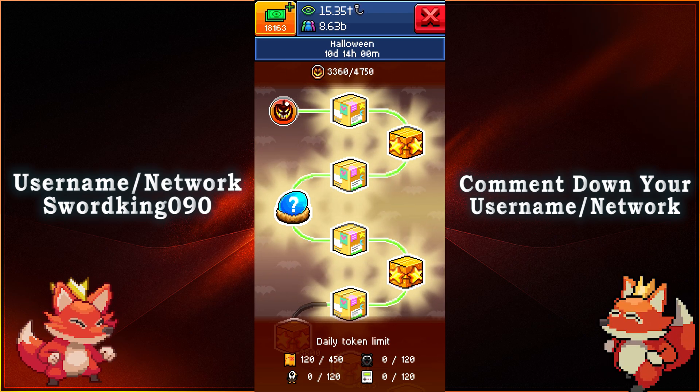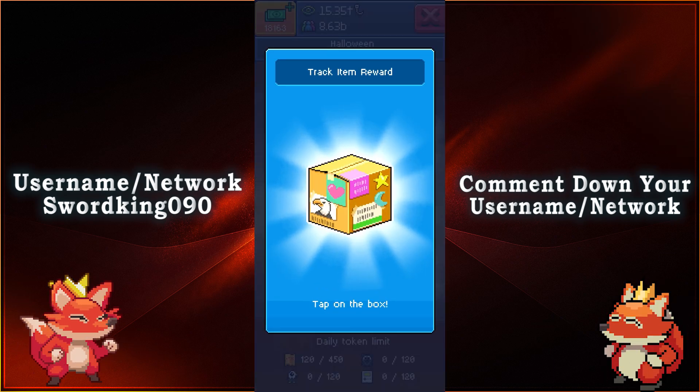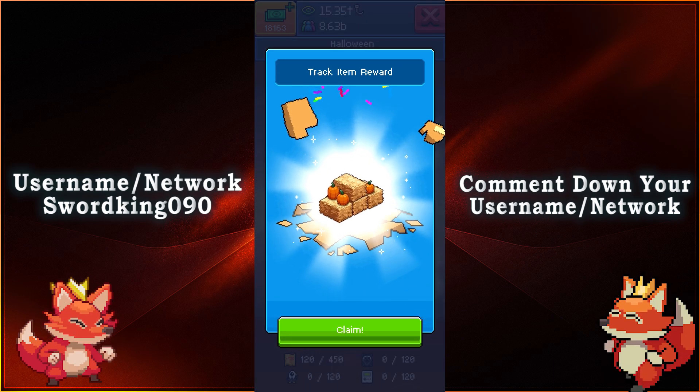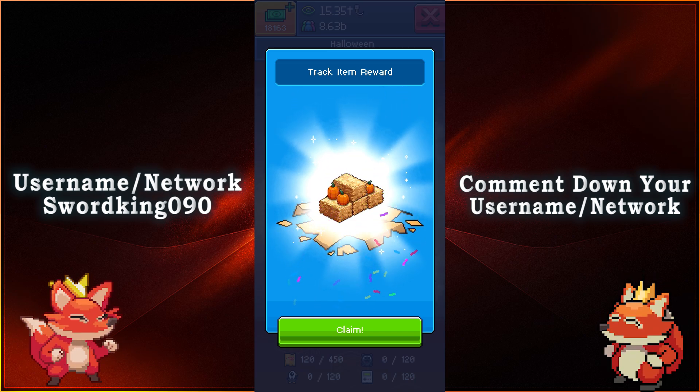We're gonna go ahead and take a look at the brand new items and of course we're gonna take a look at the old items as well. Let's go ahead and get started with the very first item. Looks like we have a haystack with some pumpkins on top — very nice to see.